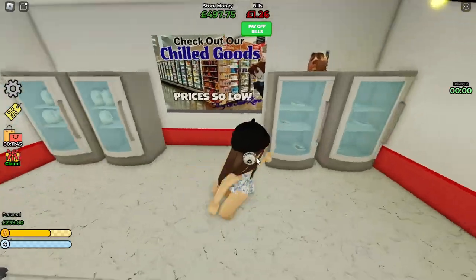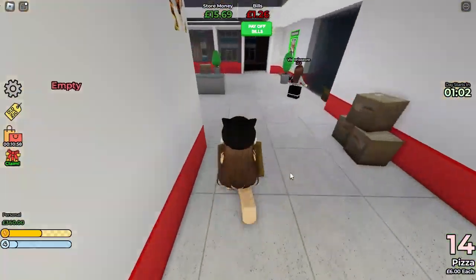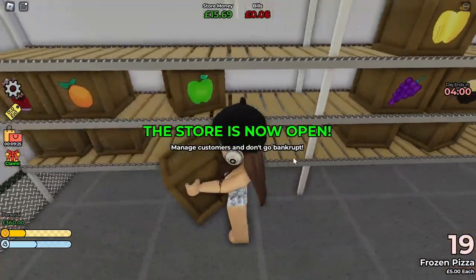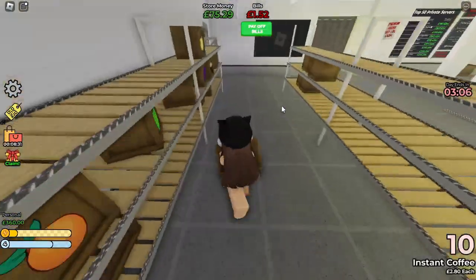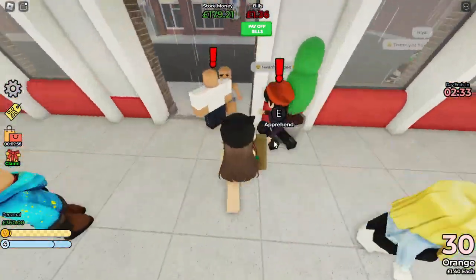Level up! Okay, we need cola here, we need burgers, we need milk and bacon. Let's do some pizza. Okay, it's open already. Oh yeah, we need instant coffee — let's put it here.